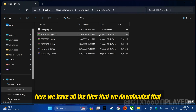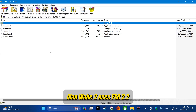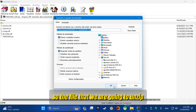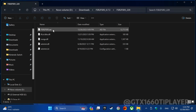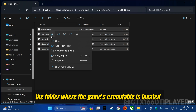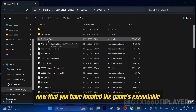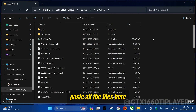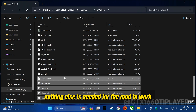Here we have all the files that we downloaded that are necessary to install the mod. Alan Wake 2 uses FSR 2.2, so the file that we are going to unzip is the one referring to this version. Let's copy all the files and paste them in the folder where the game's executable is located. Now that you have located the game's executable, paste all the files here. Everything is ready — nothing else is needed for the mod to work.